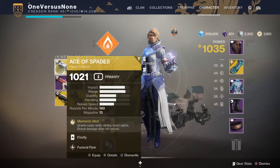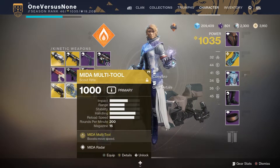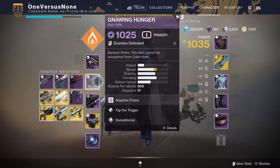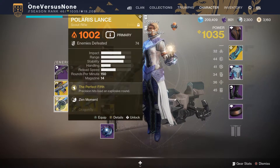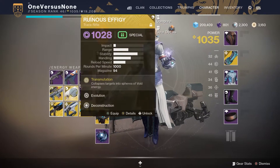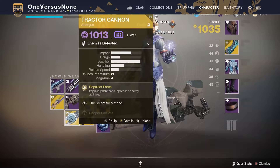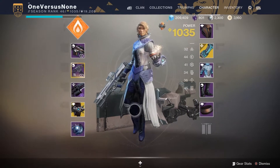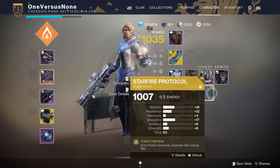Now let's take a look at the exotics I got. So the Wither Horde, Ace of Spades, Sturm, Mida Multi-Tool, and I went ahead and did the Last Word quest. Risk Runner was a quest, Telesto, Polaris Lance, Borealis, Ruinous Effigy — which was part of the season pass — Sleeper Simulant, Worldline Zero, Tractor Cannon, Deathbringer, and then I got Orphidian Aspects, Storm Dancer's Brace, and Starfire Protocol.